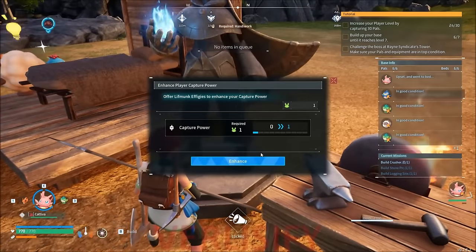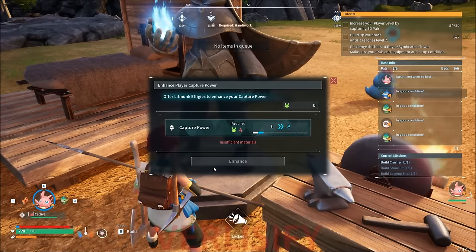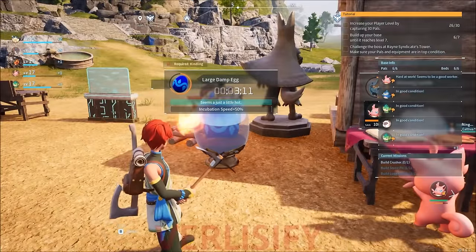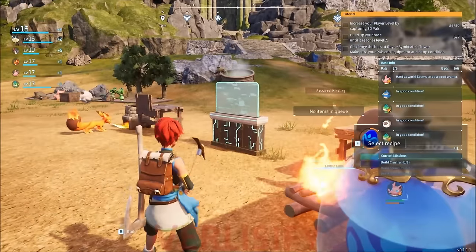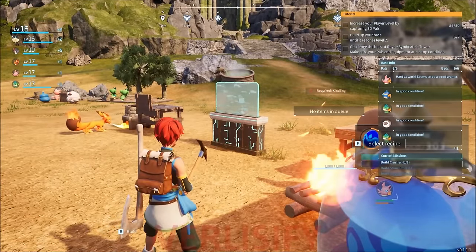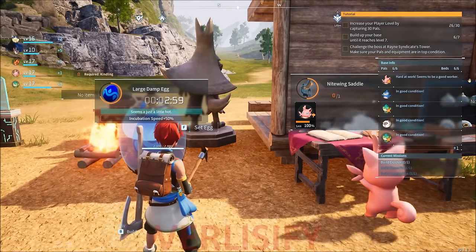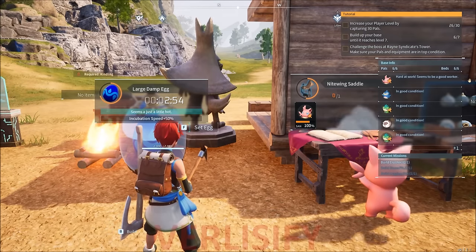A good tip is also that the game's tutorial is really strong. The pal box tells you how to upgrade your base — just focus on that. Tutorial is on the top right, get that done. You want a level seven base, you want to catch pals, you want to do the first tower.